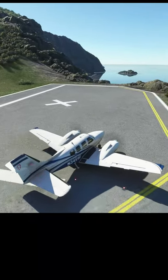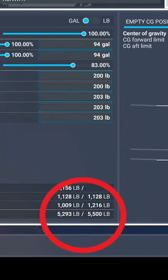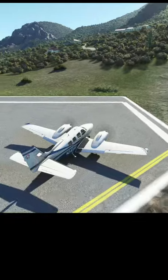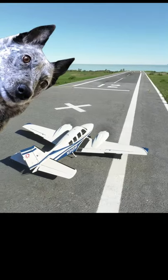Well today, we're seeing if we can take off from that catastrophically short runway using a Beech Baron with just over 5,000 pounds of fuel and cargo. Essentially, that's its max takeoff weight while still maintaining its CG within envelope. And we'll be doing that with only one engine.